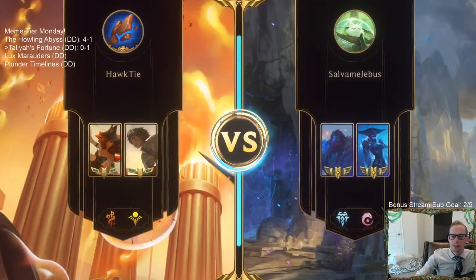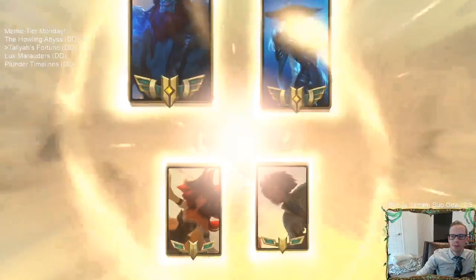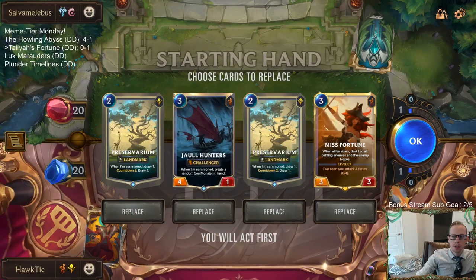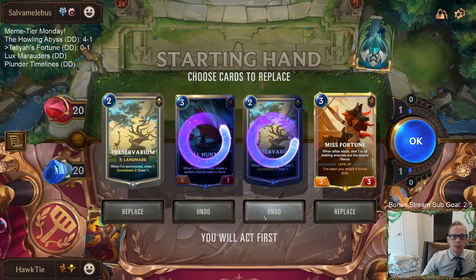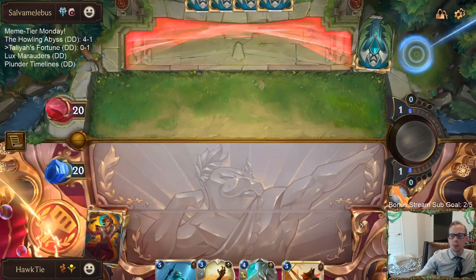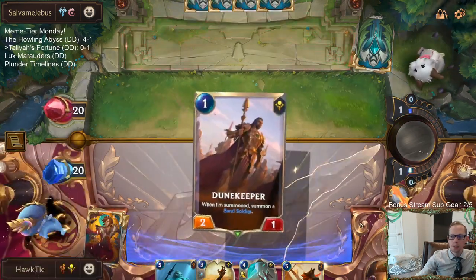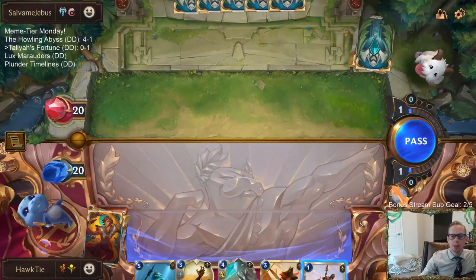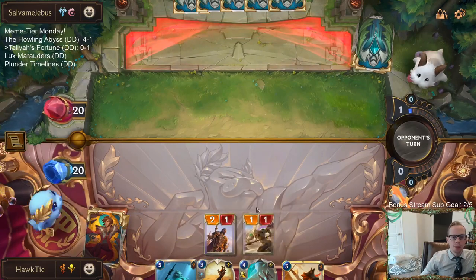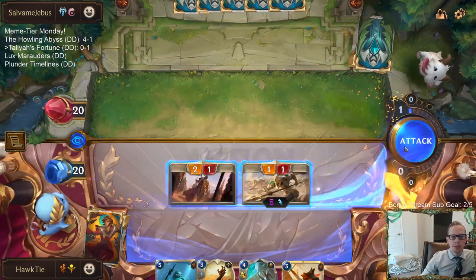Game two: Lissandra Trundle with Ionia. We're going to be playing Misfortune on three, so we want other attackers to go along with it. We get rid of the Preservariums to stay aggressive, and it worked out — now we've got the Dune Keeper.